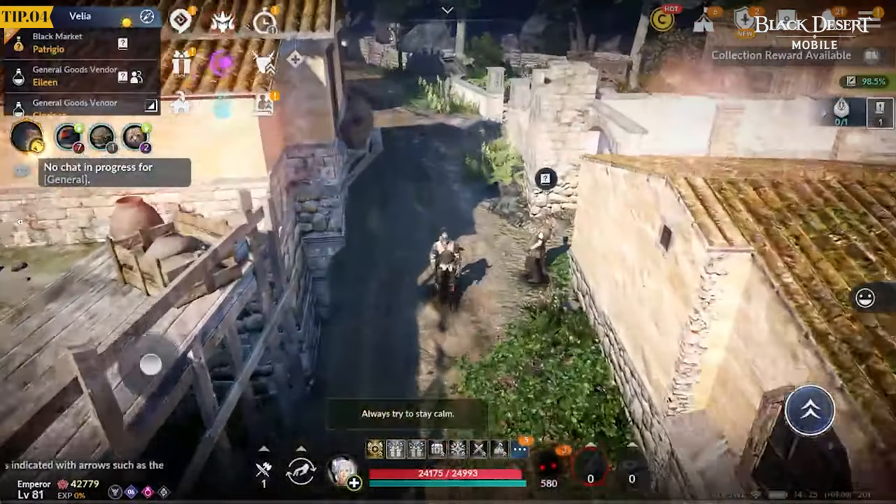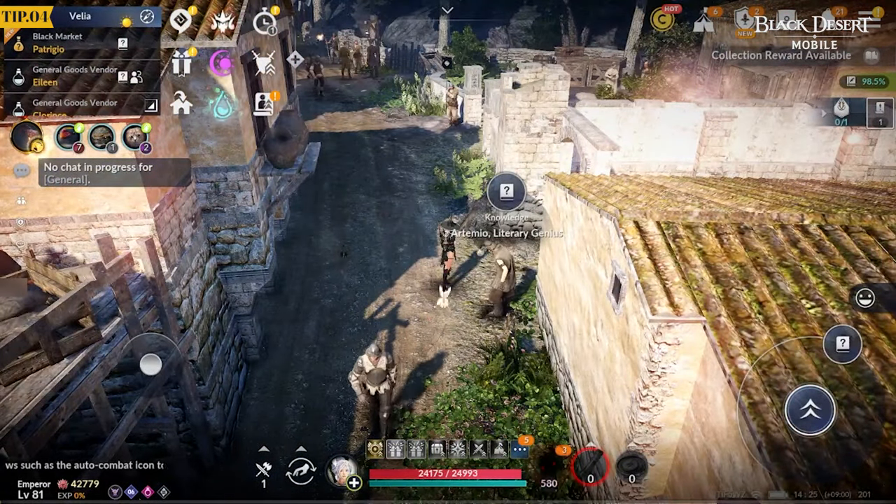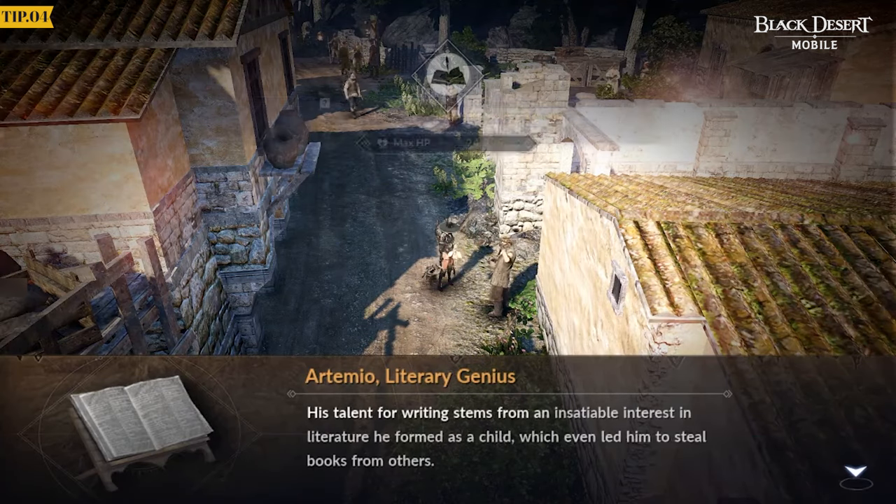Look for question marks on book-shaped icons in locations you haven't visited during your adventure. You can acquire new knowledge this way.